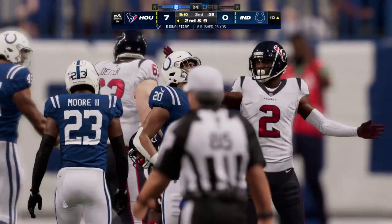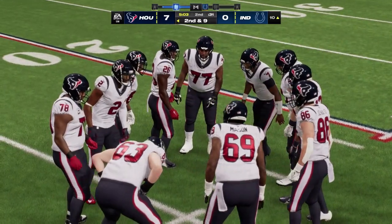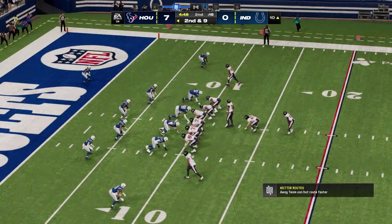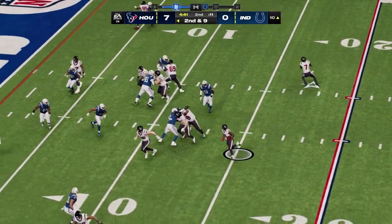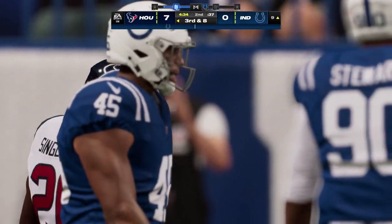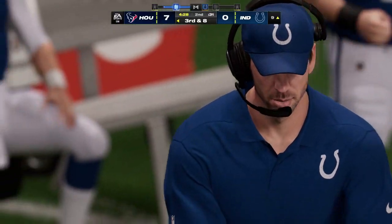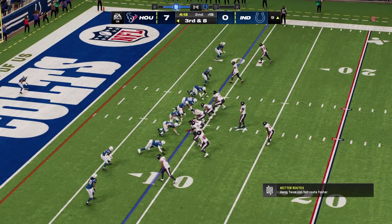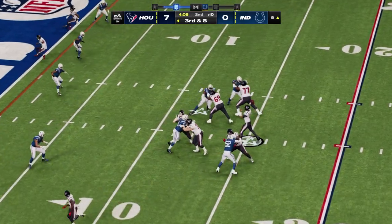Credit him with a one-yard gain to make it second and nine — they went right back to him but he had nowhere to go. Maybe he should have tapped out and had a second back come in. A toss to Singletary running left, looking for a crease, can't find one — stopped at the line of scrimmage, officially no gain, third and eight. He couldn't get the edge there — it wasn't sealed. Sometimes the defensive guys win the edge battle and when they do, there's no place for the running back to go.